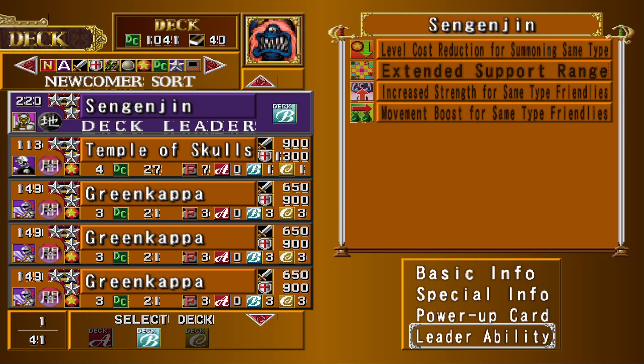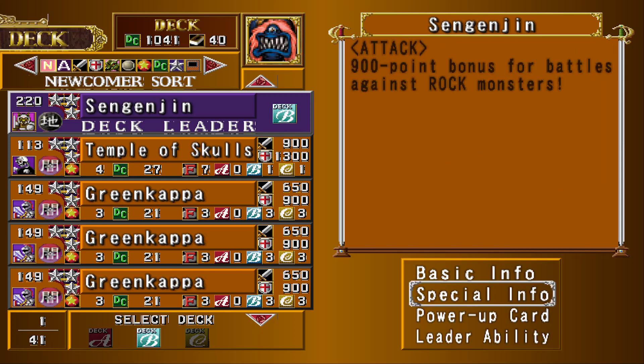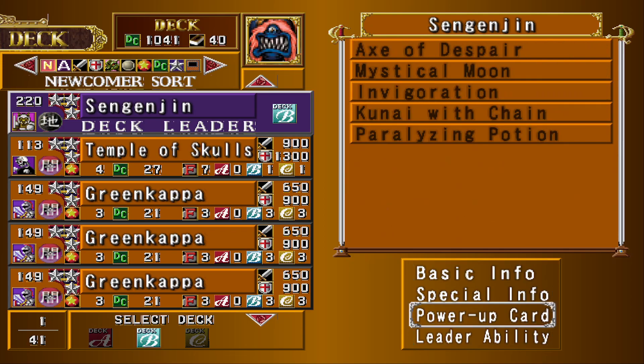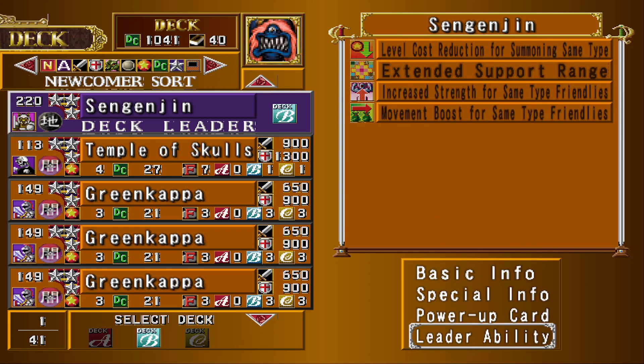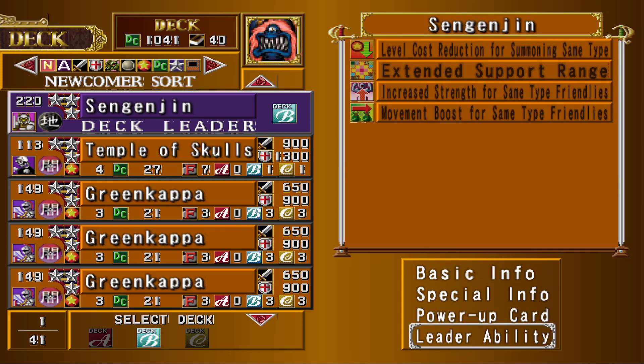Basically, if you play one spell card on one turn, you're going to end up having enough summoning power to summon monsters indefinitely throughout the rest of the game — or at least that's how it'll feel. Level cost reduction is super good. Extended support range for the next two abilities: increased strength and increased movement for same-type face-up friendlies. Remember, it goes through Serpent Marauder special, so really, really strong.